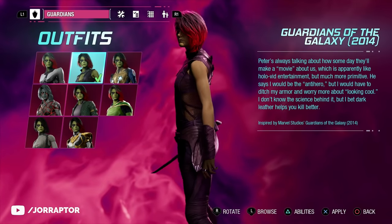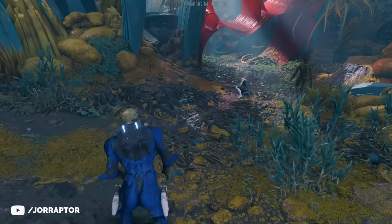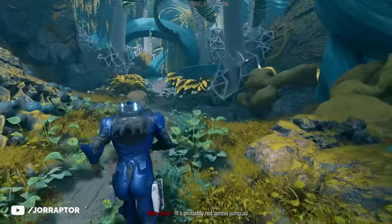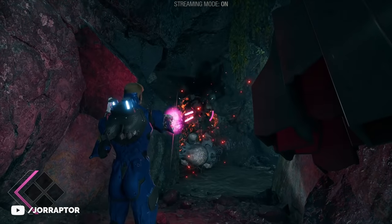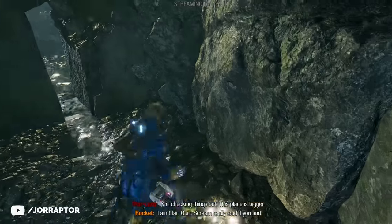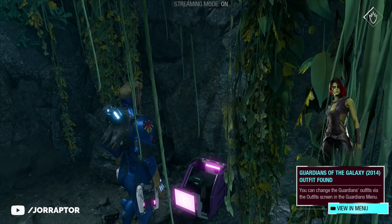Now on to Gamora: you get her MCU outfit in chapter 3, the second one in the menu. It's pretty early on after your first battle when the objective is to cross the jungle. You can interact with Gamora here too — going straight continues the chapter, but going to your right-hand side reveals a mysterious cave you can crouch into. Time your reload to continue, kill some enemies alone, squeeze through, and follow the cave up to find the purple-pink chest with the outfit.